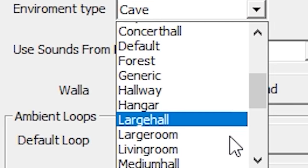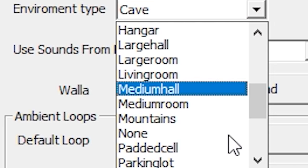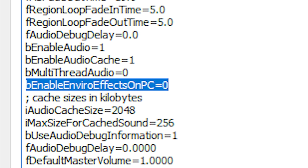In the same way, walking on a stone floor varies greatly from taking a stroll in a sewer. However, a PC-specific setting disables the effect because it causes massive lag and negatively affects the sound of dialogue.